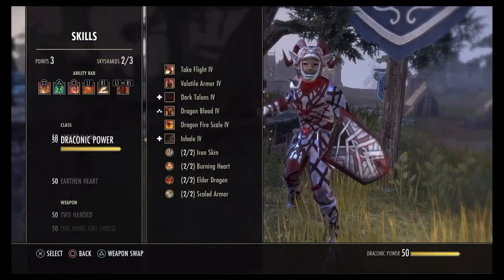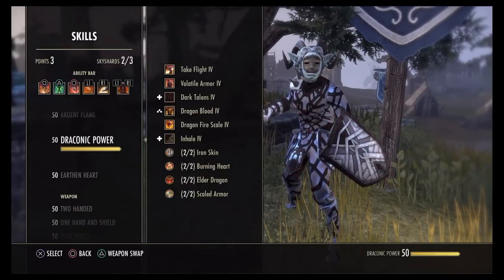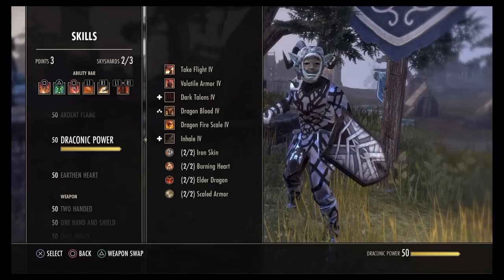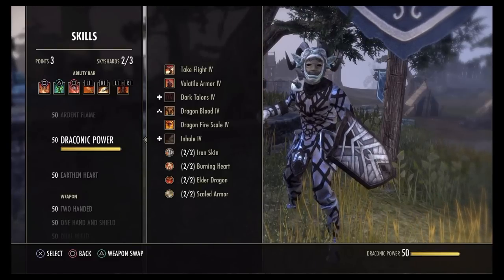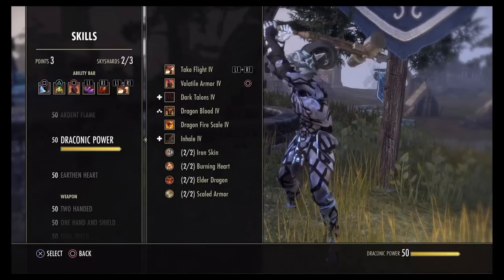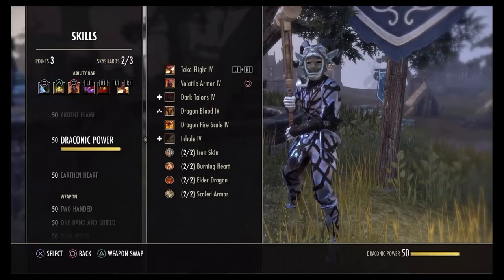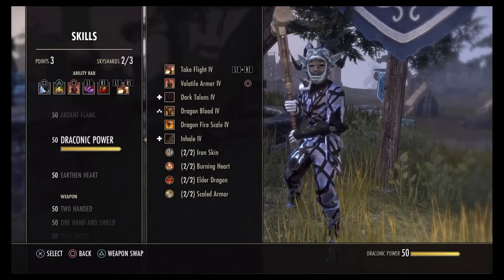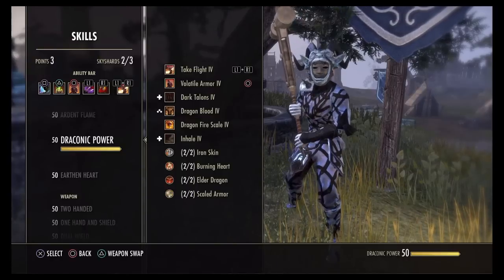For the skills: on the one hand and shield bar we have Ignor Shield, Vigor, Reverb, Unstable Flame, Heroic Slash, and Corrosive Armor. On the 2H bar you have Shuffle, Rally, Volatile Armor, Crit Rush, Executioner, and Take Fly.